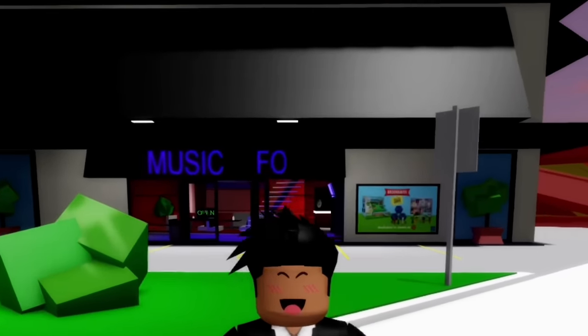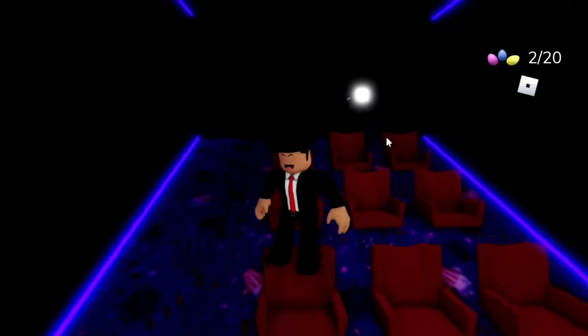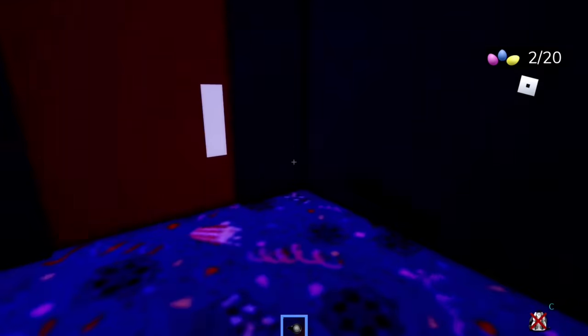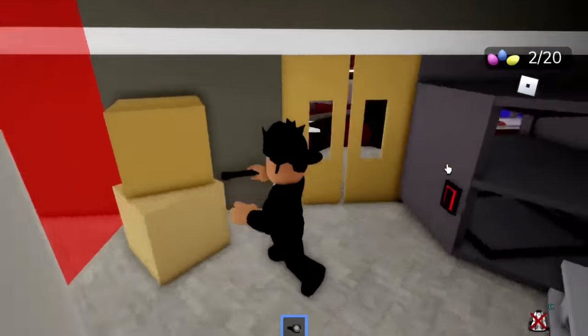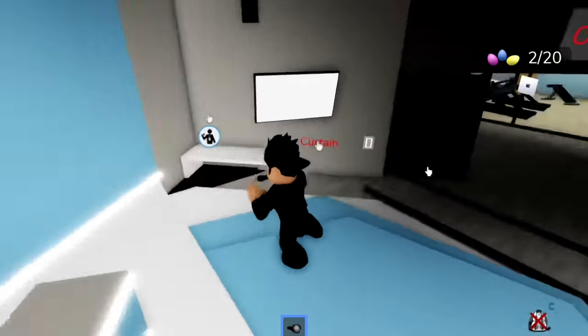Let's check out the cinema. I don't have free cam in this update, so I apologize for the bad angles. There doesn't appear to be anything inside the cinema. I'm looking around and I see nothing. What if we look in the restaurant? Nope, nothing. There doesn't appear to be anything up here on the second floor either.